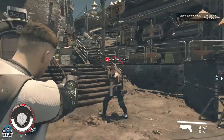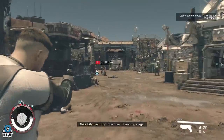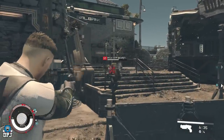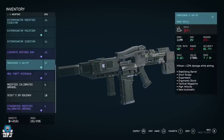Welcome back to the channel. Today I want to talk about some powerful weapons that you can get early on in the game, and they're very easy to get as well. Two of them are in New Atlantis and one is in a different city, which we'll talk about. Make sure you hit that like button, subscribe, and let's get into it.